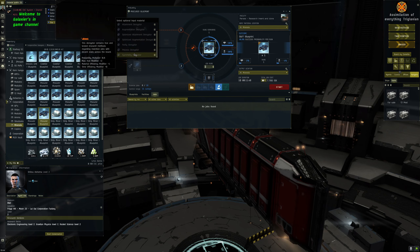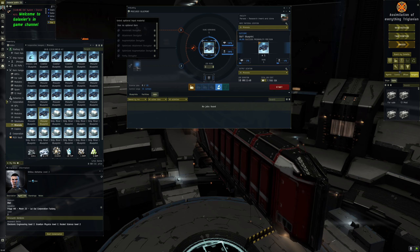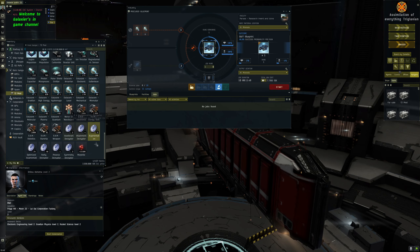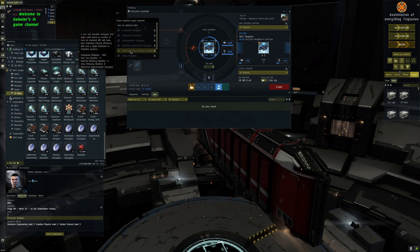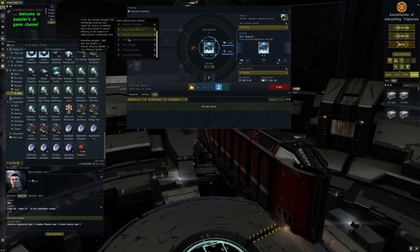There's also something called a decryptor. Decryptors are very beneficial and different decryptors cost different amounts. There's a probability multiplier - because it's not guaranteed you're going to get, say, a Skiff blueprint from a Procurer blueprint. Currently with my skills there's a 26.9 percent chance of probability per run. So if I have a 10-run BPC I get a 26.9 percent chance per run of getting a Skiff BPC, which means I could do all 10 runs and not get one.